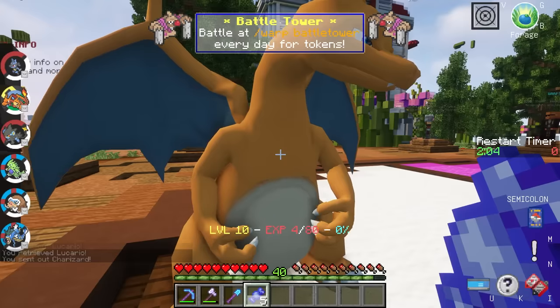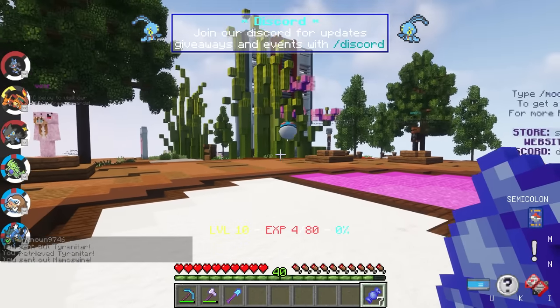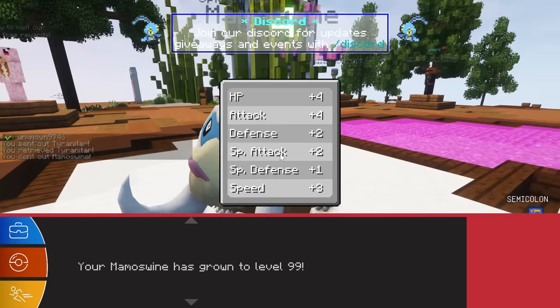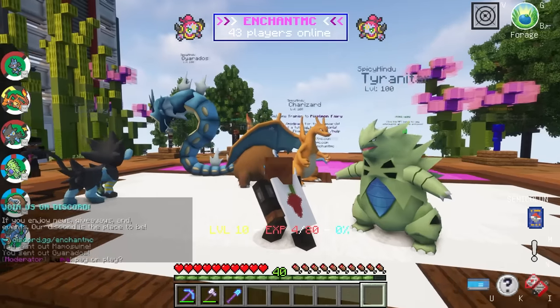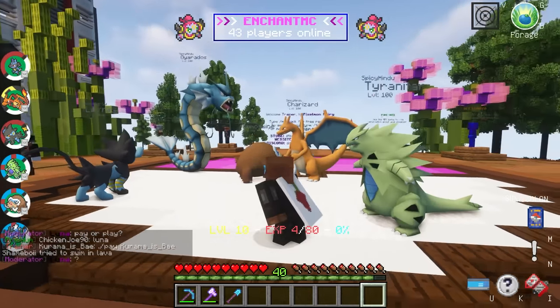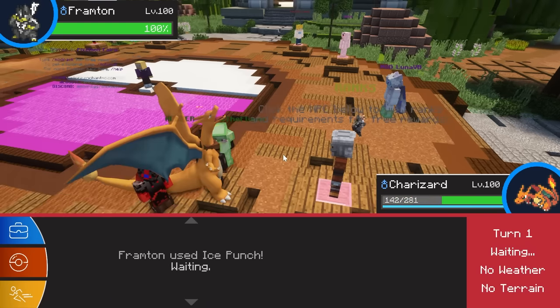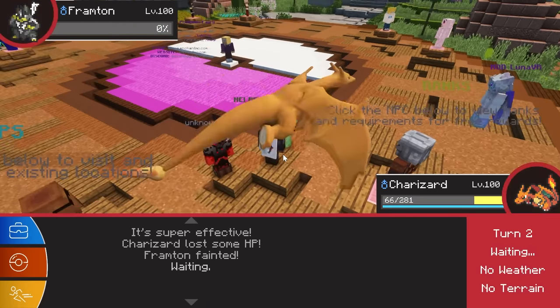I used the last rare candies to get my team to level 100 — it wasn't quite enough, but I remembered to claim the trainer kit again and got some more rare candies. My team is finalized, fully evolved, all level 100, and I couldn't be happier. I still have two goals left to complete: defeating five different trainers, and defeating the Shaft Gym.